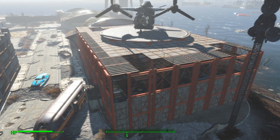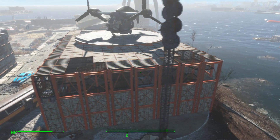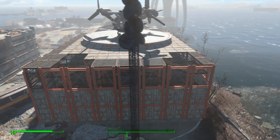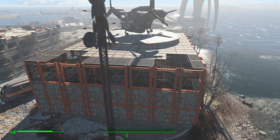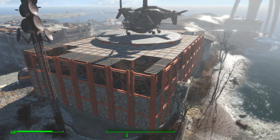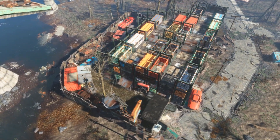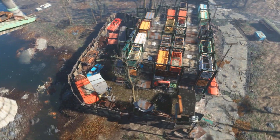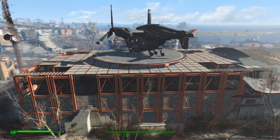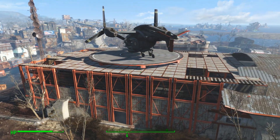I wanted to make it look like the Brotherhood is rebuilding the airport to turn it into their main base — an in-progress build, like a construction site where they haven't built the walls around the support beams yet, but they're already using it as a base. I got a lot of inspiration for this structure from a container settlement built by a YouTuber called Cordless VII — he seems like a decent guy, so go leave a like and subscribe to his channel.